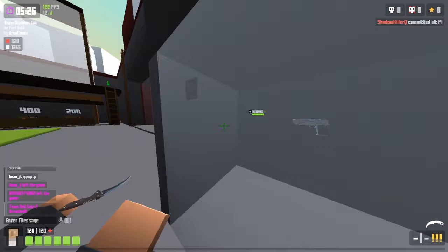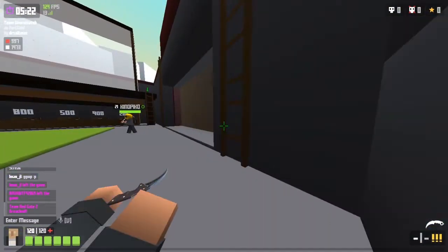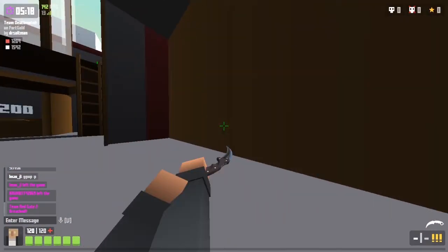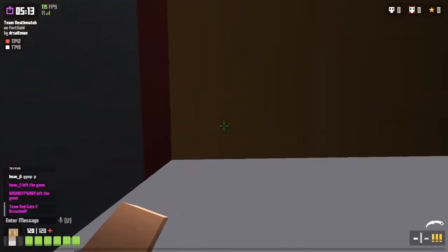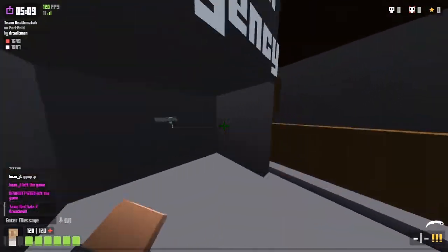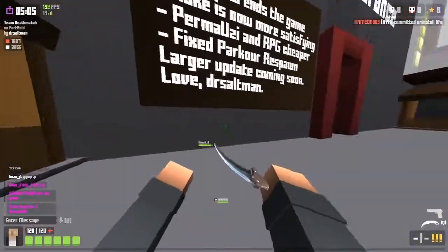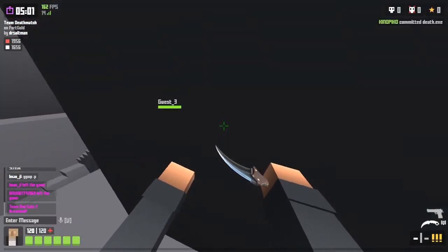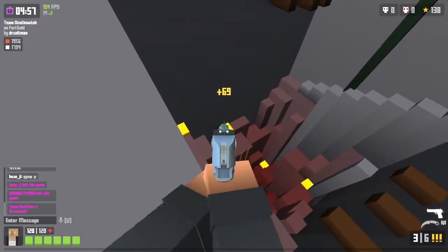I'm actually breaking my own game - as you can see there's a Deagle. This is a technique to get a Deagle, so I'm trying to break that white stuff but it keeps bugging me. I actually don't know if it's actually broken, but the Deagle - just take it because it's a free Deagle. Yes, you can also buy it from here but that is pretty expensive.